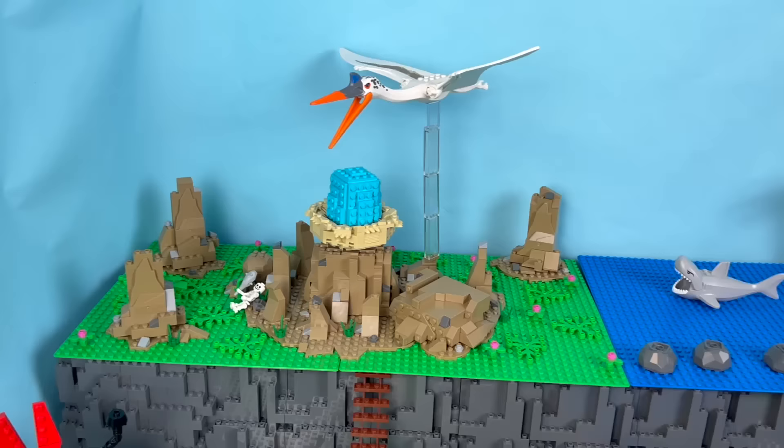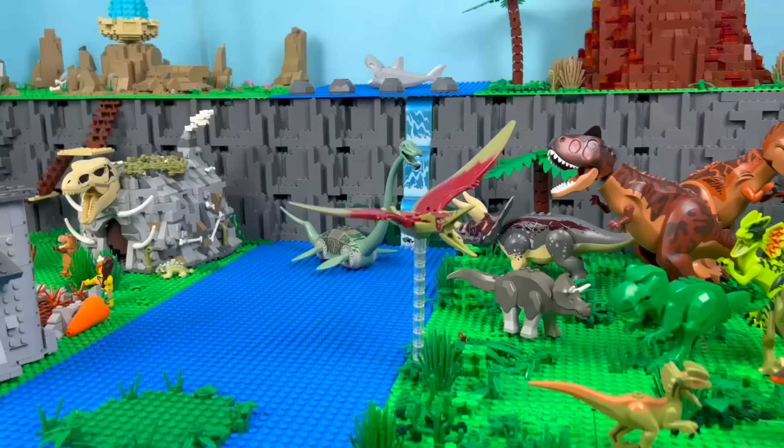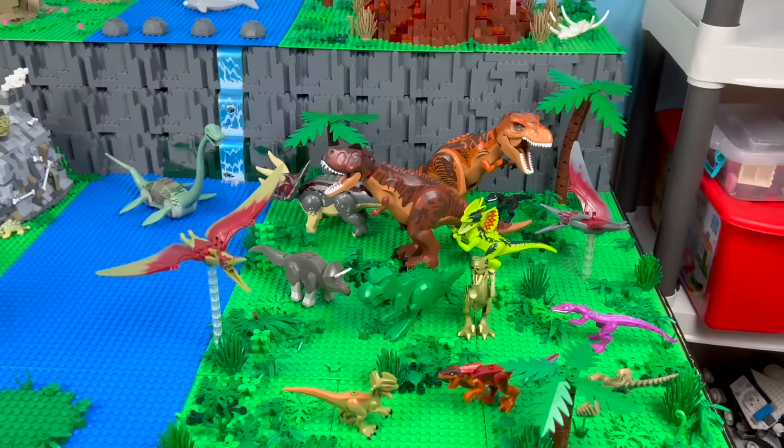Across the Megalodon-infested river, we've got the volcano! This was another really fun build and it looks great above the dinosaur forest. All the different dinosaurs from across LEGO's history are living together in harmony. It's really quite something.